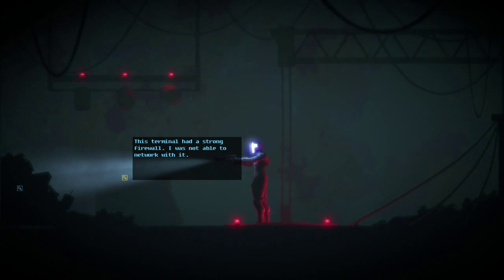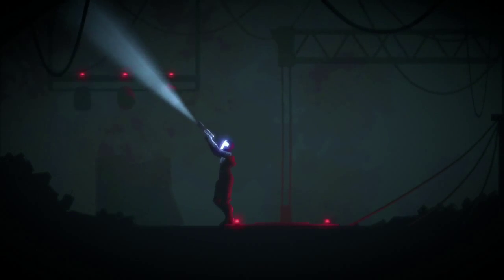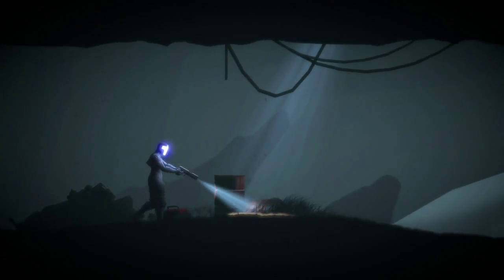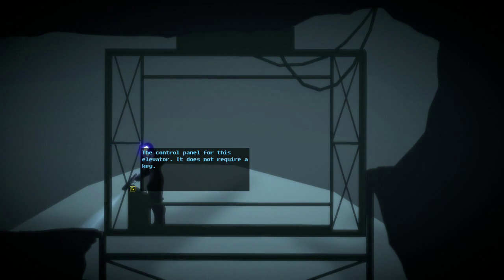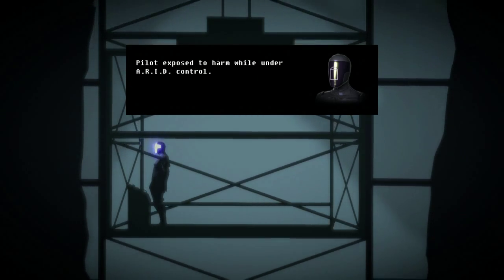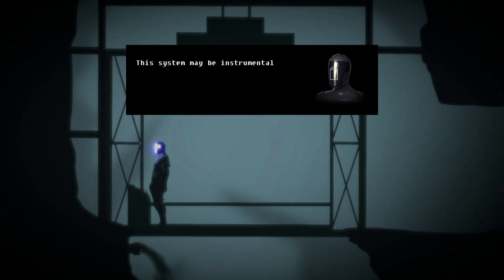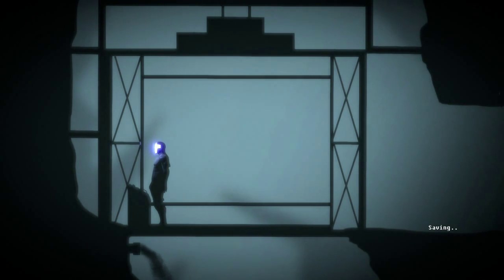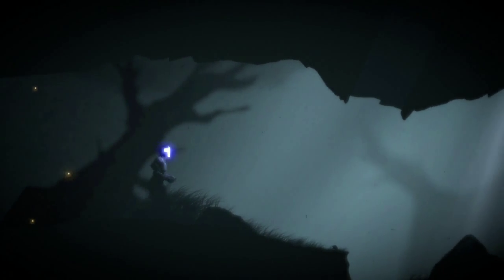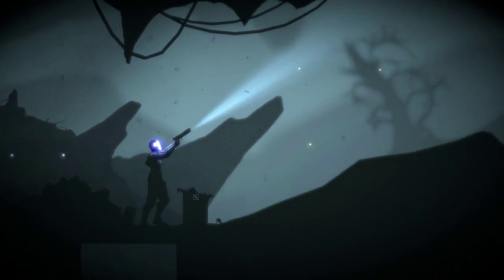This terminal had a strong firewall — I was not able to network with it. The droid is gone, there is no sign of life. Self-evaluation initiated — pilot exposed to harm while under ARID control. Logging recommendation for ARID diagnostic and reformatting upon return to dock. Ultimately pilot was not harmed and ARID networking suite was brought online — this system may be instrumental to ensuring survival. Well, that's a little bit of a conflict of interest. Hopefully it's not going to turn out to be the AI going nuts — but that is a distinct possibility.